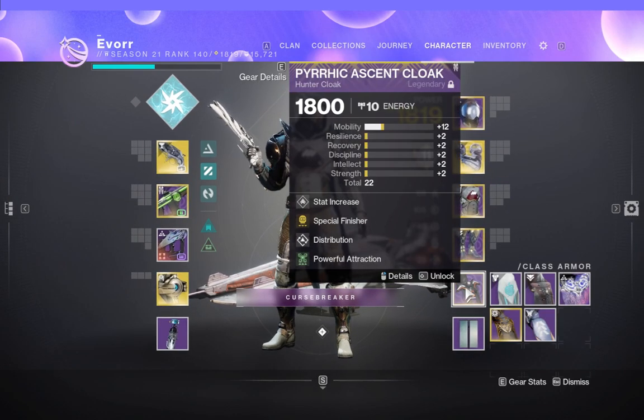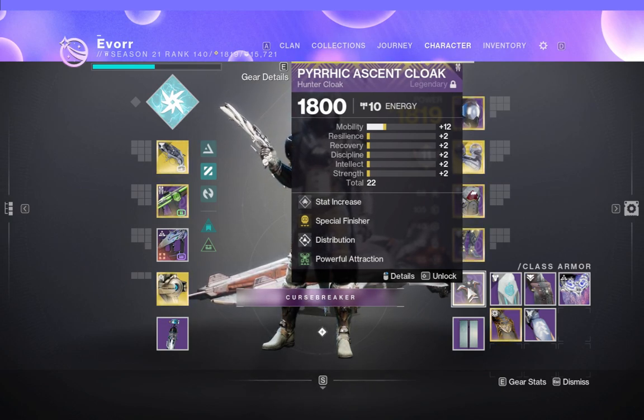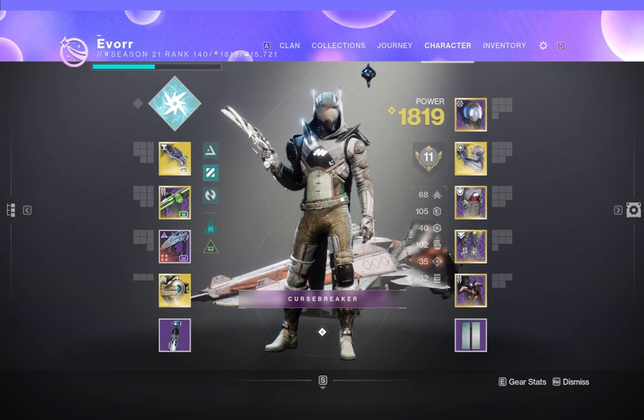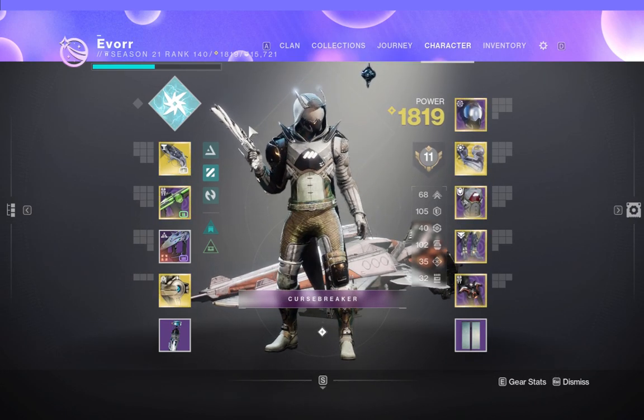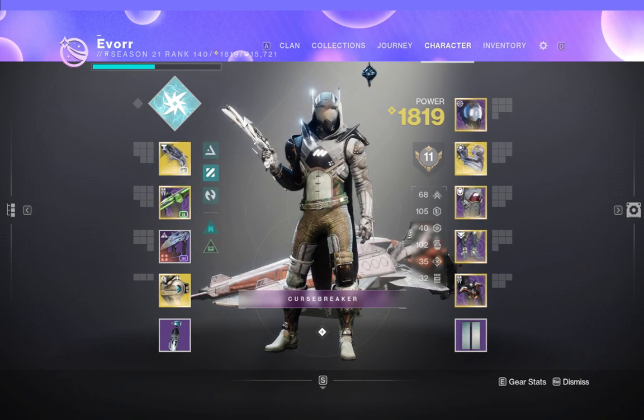For the hunter class item — the hunter cloak — we only need Special Finisher and Powerful Attraction. Special Finisher lets you consume armor charge stacks to gain special ammo whenever you run low. Powerful Attraction means every time you dodge, you pull in all orbs in the vicinity, gaining armor charge stacks so you can use Special Finisher. Those are all the mods we need for this build to work — pick them up and this build will shine.